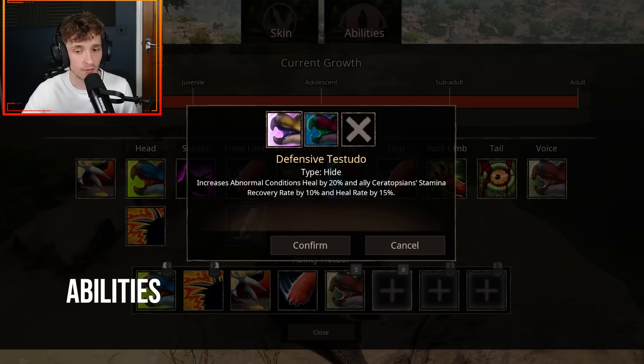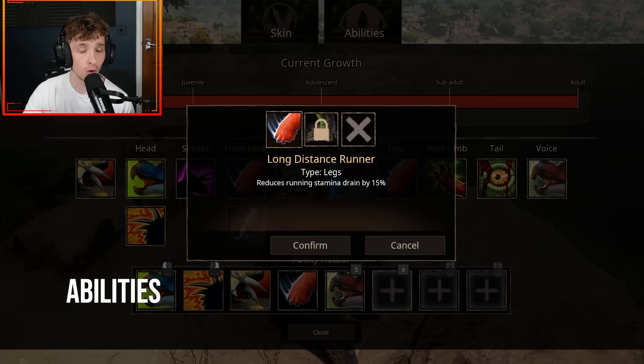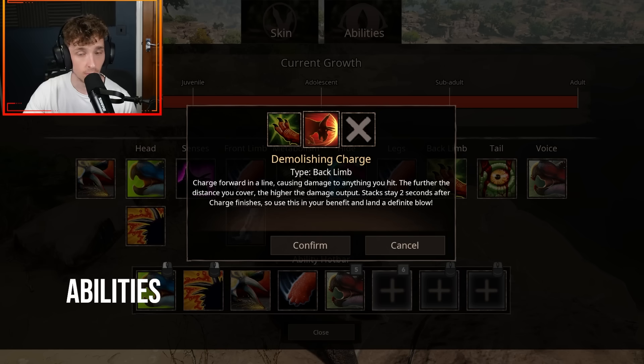For your hide, you've got Defensive Testudo, which increases abnormal conditions heal by 20%, ally Ceratopsian stamina recovery by 10%, and heal rate by 15%. Then you've got Driving Phalanx, which increases armor by 15% and ally Ceratopsian acceleration by two times. For your limbs, you've got Long Distance Runner and Strong Legs, which are standard across the game. The back limb has Disarming Back Kick — a back kick that, if it hits, reduces enemy damage by 10% for seven seconds and can only be done while crouching.